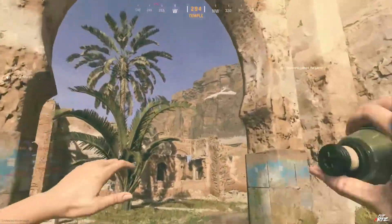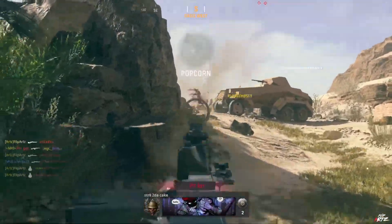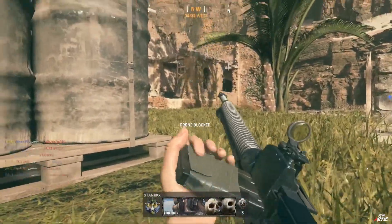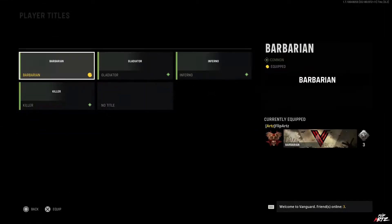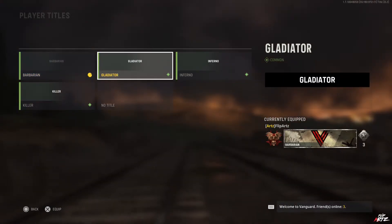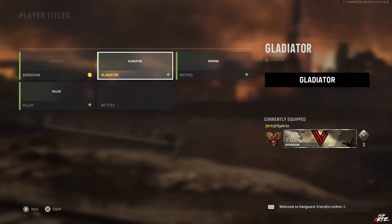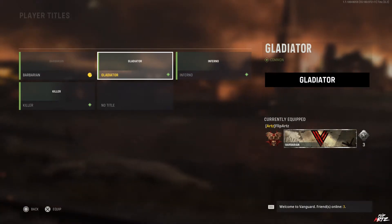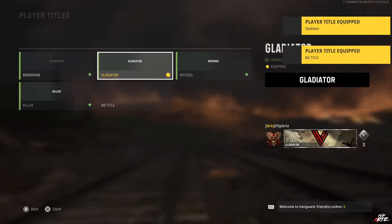Aside from the skin customization rewards, we also unlock one more thing — the player title reward, which is called 'Gladiator.' Heading over to the Barracks, then to customization and scrolling down to player titles, you can find the Gladiator title among the ones already unlocked. When equipped, it shows as a small player title in the bottom left corner of your calling card — a nice little addition of flair to your player card.